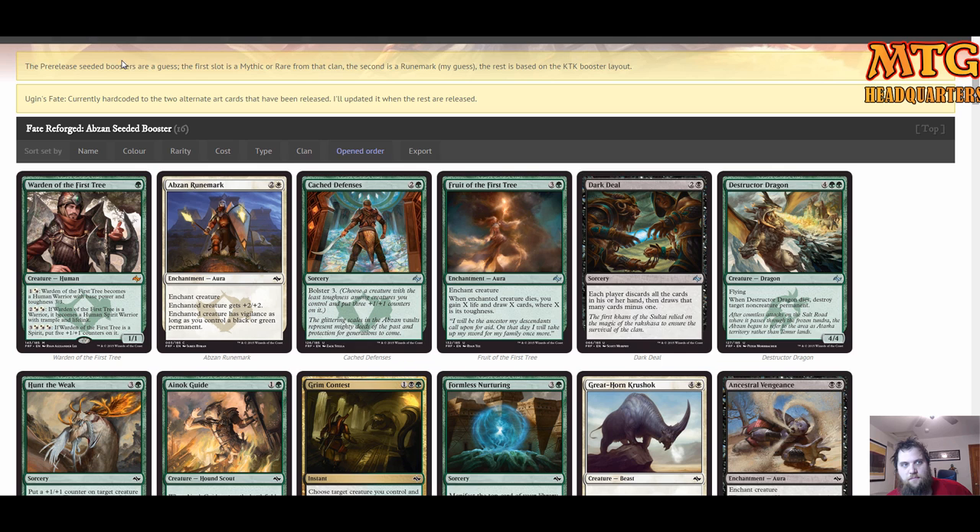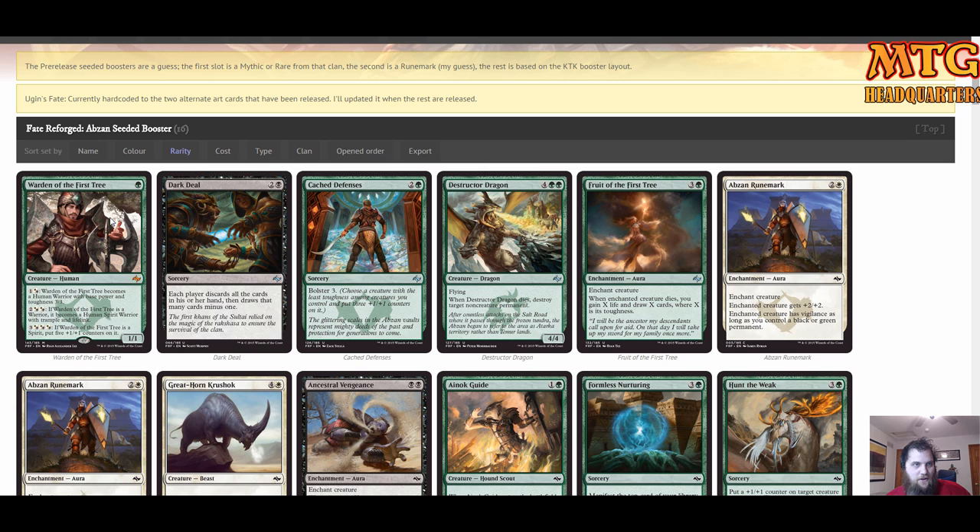The pre-release boosters — the first slot is a mythic or rare from that clan, the second is a runemark. That's a guess based on the rest of the Khans of Tarkir booster layout. What I like to do is sort first by color, then by rarity.